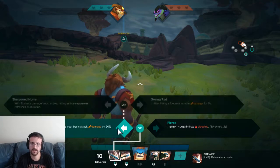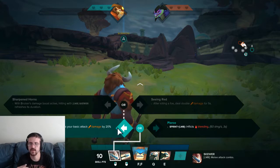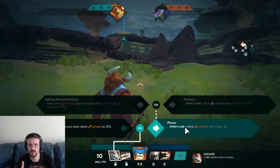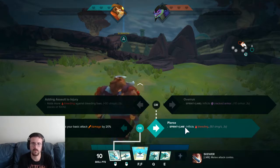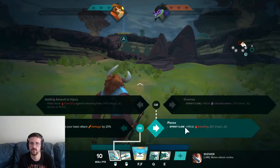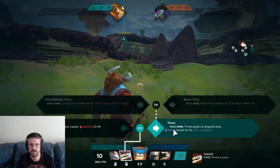Moving on — actually, I would say that if you're going to be in the middle of things, then Bruiser into Sharpened Horns is the most meta choice. But if you're going to be like a forward tank and not always in there, then the bleed's not bad. And if you need to go the CC route or opening up for damaging carries, then you want to go with cracked armor. Versatility is very good for this man.